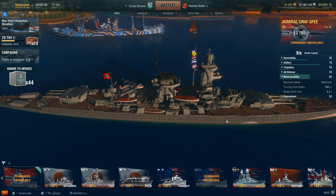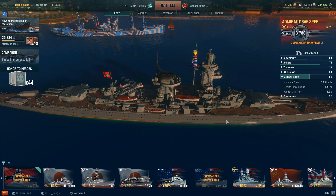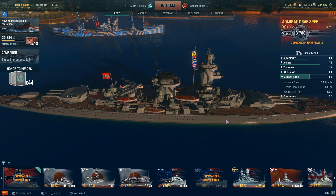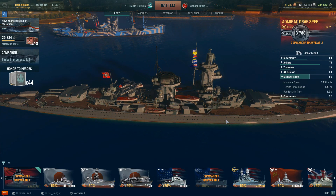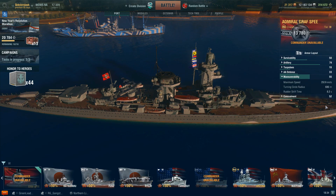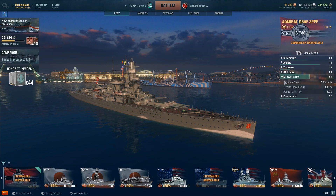As far as maneuverability is concerned, this is where you get a mixture of things. Worth noting I already have modules equipped, so take that into account. She's got a 29.9 top speed compared to the 32 of the Nuremberg and the kind of 30-plus that most cruisers get. She's quick, but not quite as quick as other cruisers, which hurts her a bit in her role as a cruiser hunter — but still more than fast enough to run away from battleships when needed. Turning circle as I have it set up: 680 meters, 8.2 seconds, which means she can turn a little bit tighter than the Nuremberg.